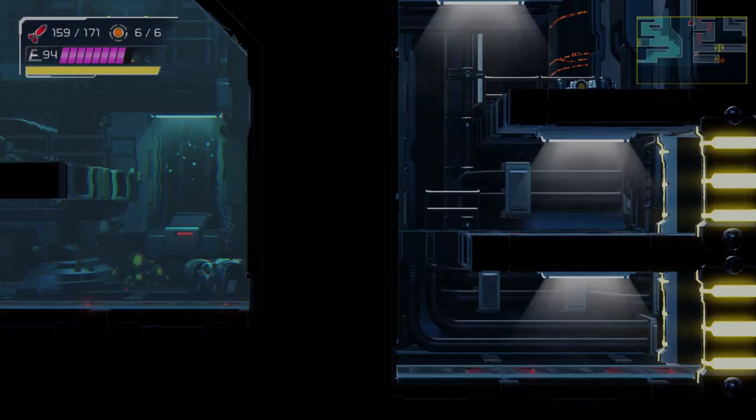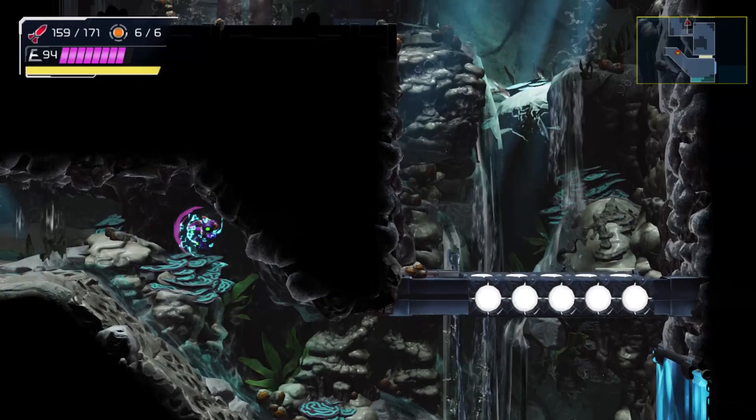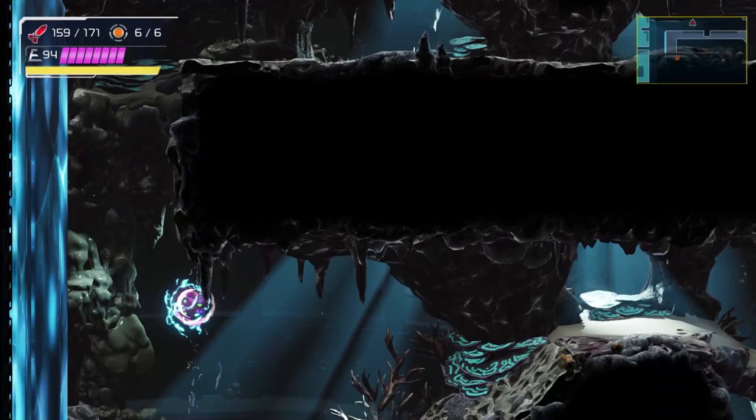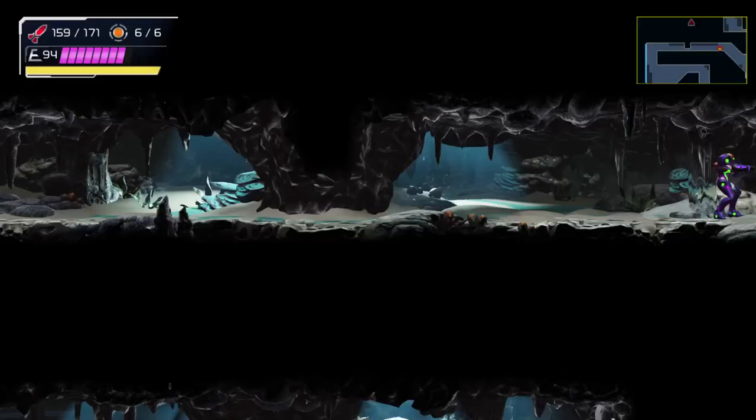This is another one of those ShineSpark puzzles, so let me just scout out the area first. It looks like we've got a nice large slope, then an obstacle to slide down, and then another slope. This is going to take a little bit, and I think I'm going to end off the video after this one. I see what we have to do here — let's just travel back to the start of this whole gauntlet and figure it out from there.